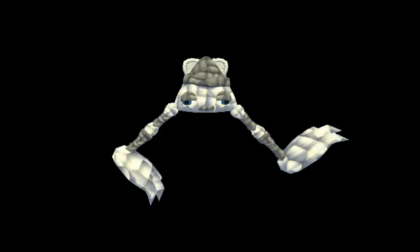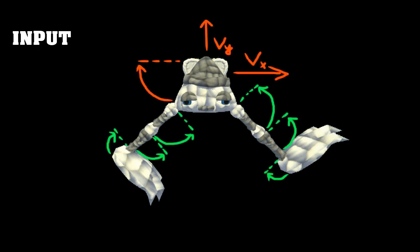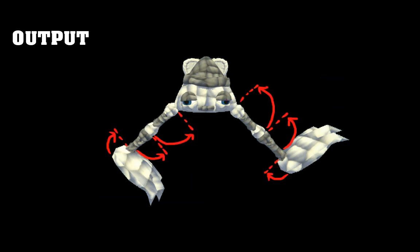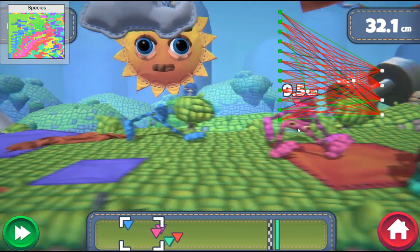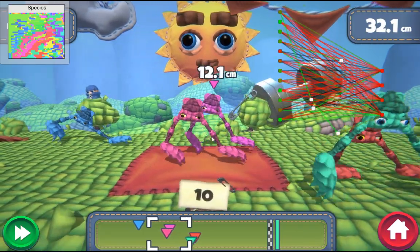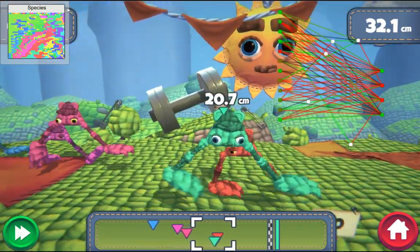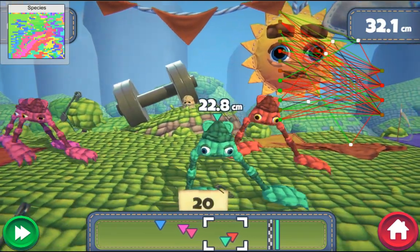Input is defined by the creature's state, which includes limb and body data, ground collision, and input from sensors. Output controls movement of the limbs. Different brain structures emerge through evolution. Creatures are grouped into species based on brain topology similarities, and species are represented by different colors.